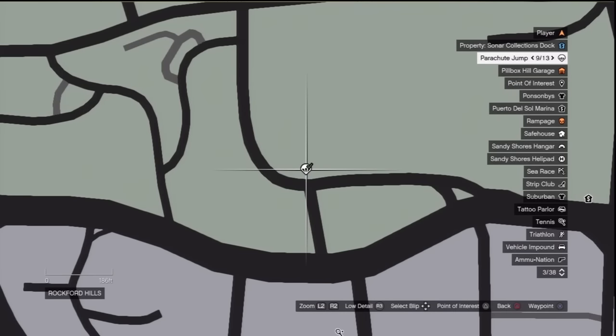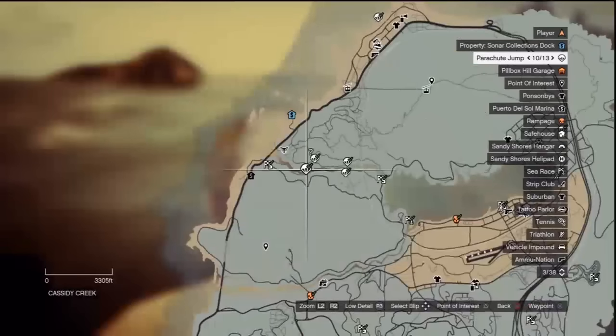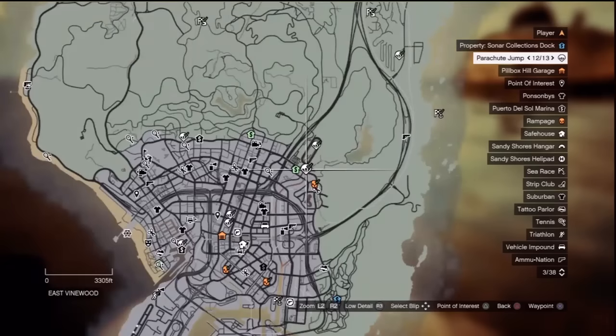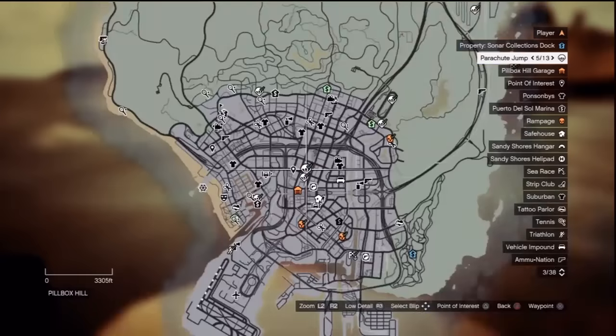For parachuting, there are 13 base and helicopter jumps located on the map. If you followed the guide and completed all the Franklin missions, these should already be unlocked. There are 13 of them in total.